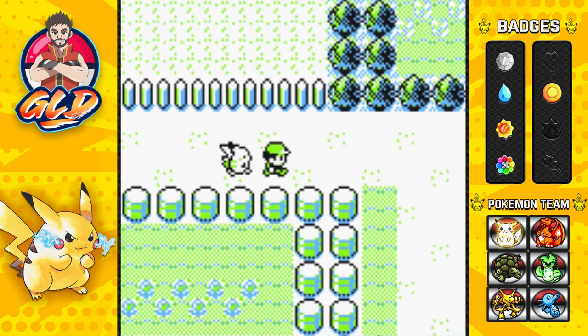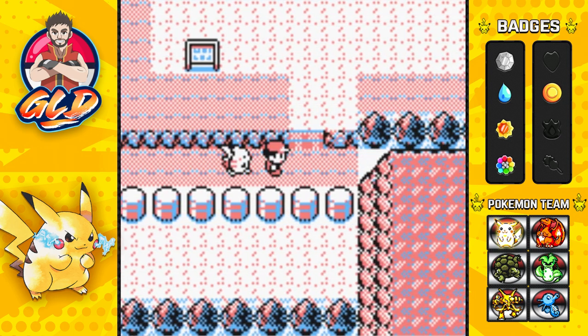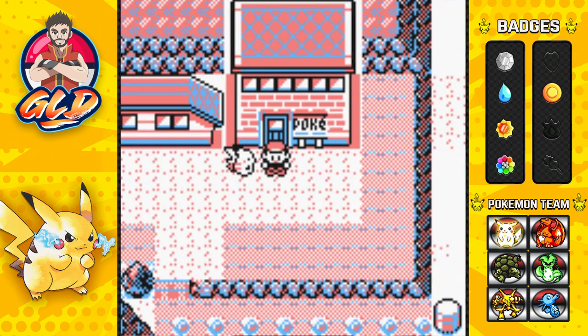Here we are in Fuchsia City! One of the big things we're going to do here is head straight to the Safari Zone. We're going to get the HMs, try to capture some needed Pokemon, and from there I'll probably battle everybody else off screen — no need to showcase every battle except the popular parts. Next episode we will be going into the Safari Zone for exploration. Thank you guys for watching — make sure to click the subscription and notification buttons, and if you want to make a small donation the link is in the description. See you guys next episode!